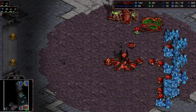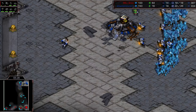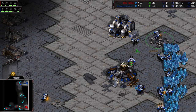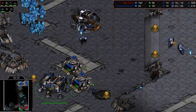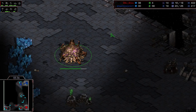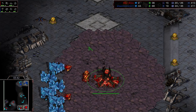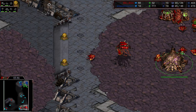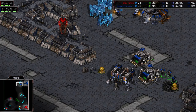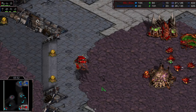I'm not sure if he's going to mass ling or something, because if your opponent goes two racks like TY is right here, you're not going to be able to get mutas out in time to save your natural. You need sunkens to keep that alive. So we'll see what Shine brings out — sunken or mass ling.